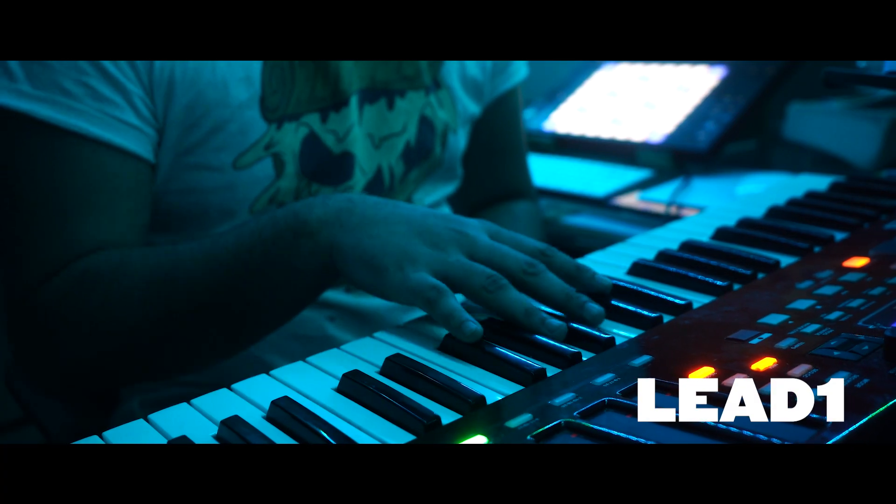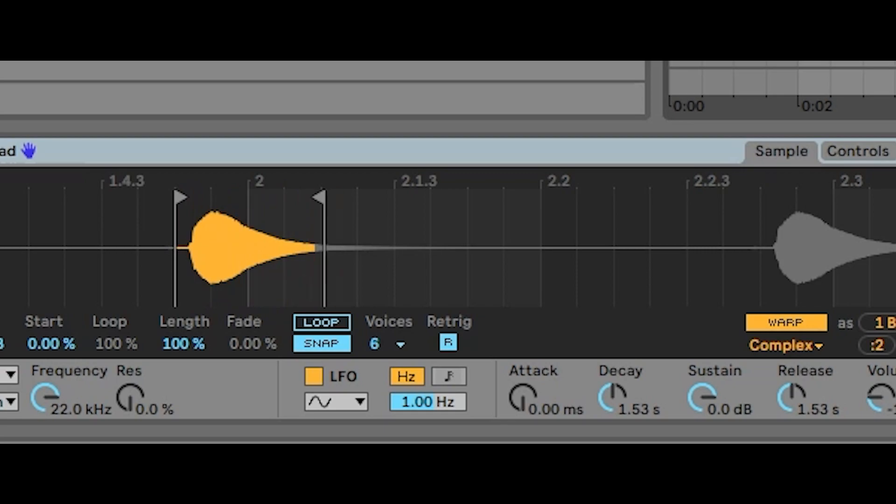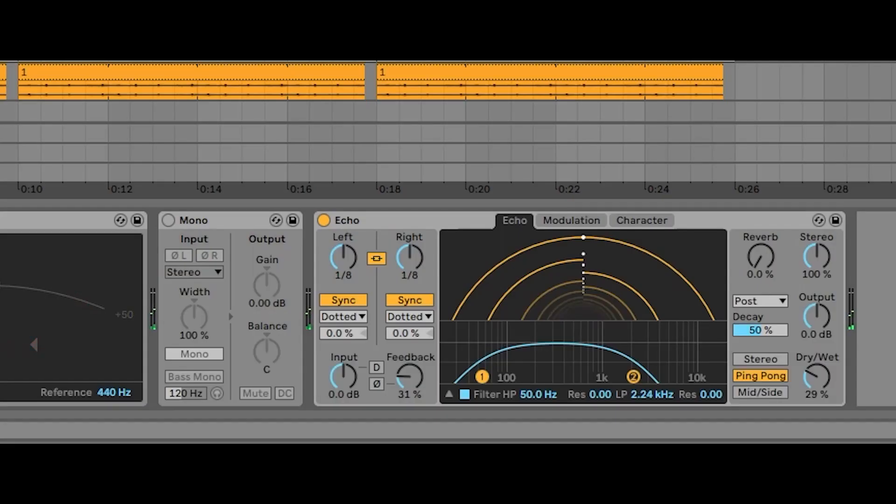I created Lead One using the Minecraft message pop-ups. I liked its tone and boosted its resonant frequencies, which I then sampled. I did the same thing with the Minecraft EXP sound, to which I added some ping-pong delays, and layered it with Lead One for certain notes.